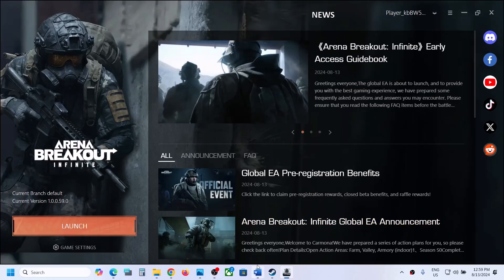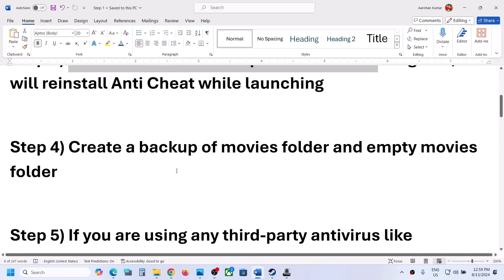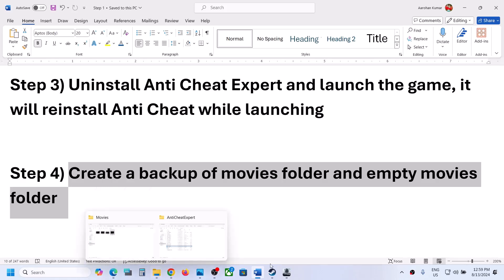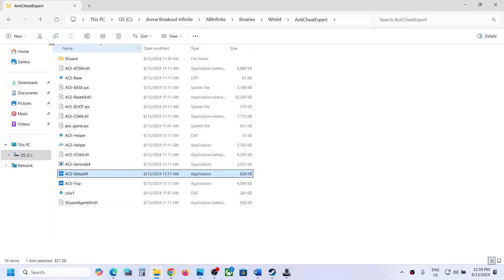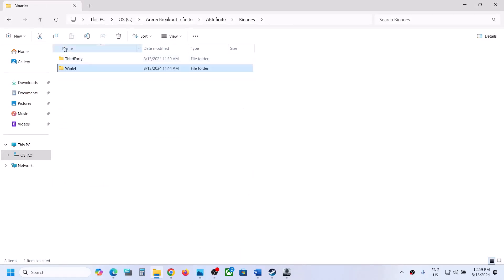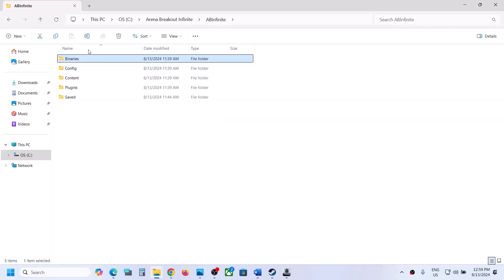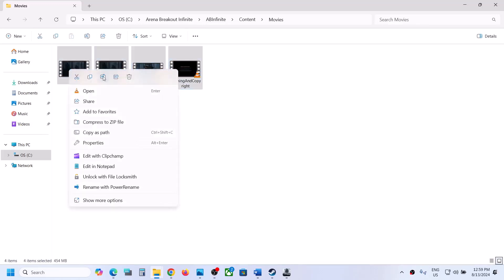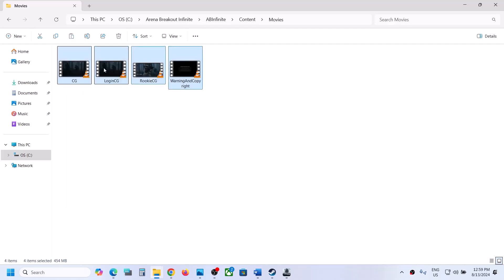The next step is to create a backup of the movies folder and then empty it. Go to the game installation folder, open the game folder, and open the content folder. You will see the movies folder — copy it somewhere as a backup. Then right-click and delete the movies folder, and after deleting it, launch the game and check.